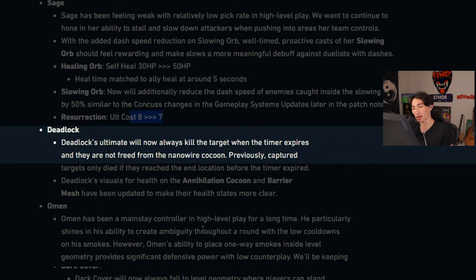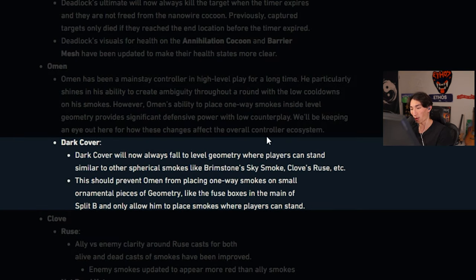Deadlock: her ultimate will now always kill the target when the timer expires and they're not free from the nanowire cocoon. That should have always been the case. Omen: Dark cover will now always fall to level geometry where players can stand, so that's going to remove a lot of different one-ways.